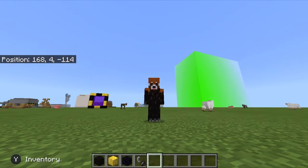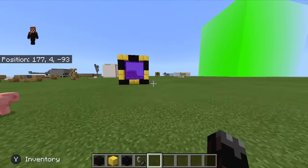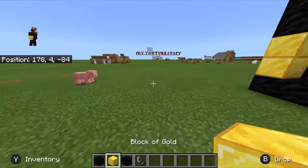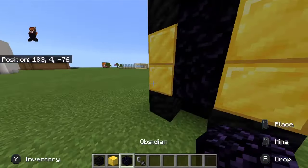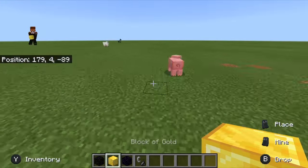Hello everyone, welcome to Every Panda! Today I will show you how you can make a portal to a city. This is all you need: a block of gold, a block of coal, obsidian, and a flint and steel. This is completely working, it's not fake. So yeah, let's just start.